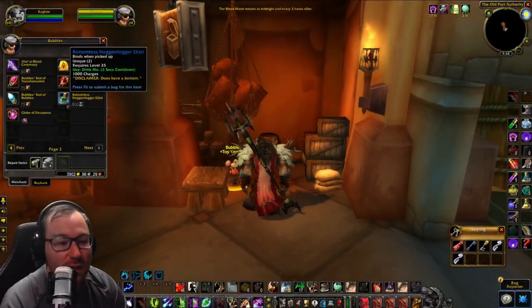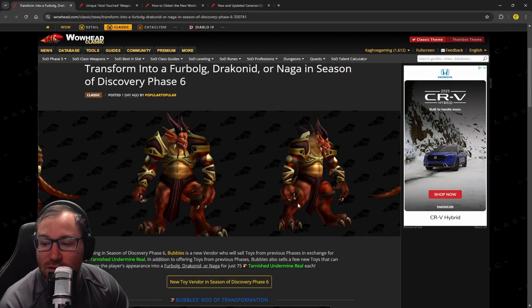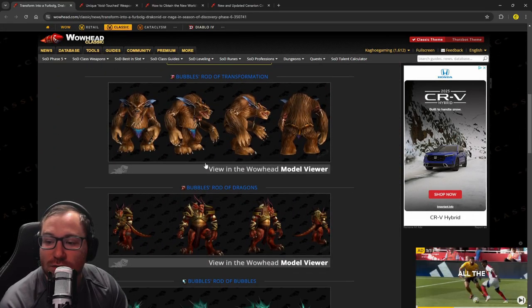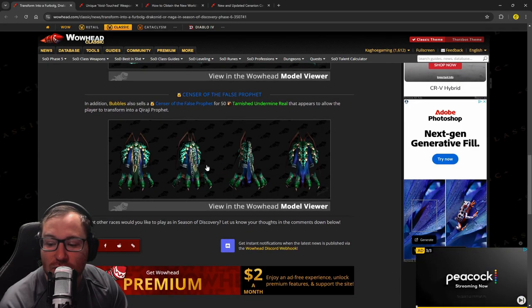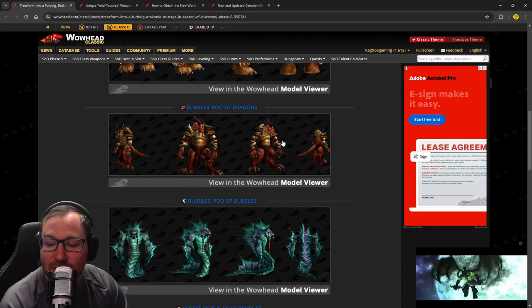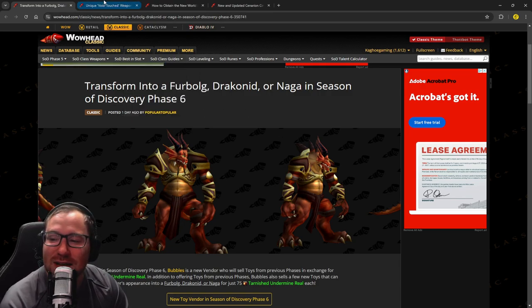That's all the stuff here at Booty Bay in game. Let me switch over to the articles to show you some new things I can't find in game. These are what the transformations look like: a Drachnoid, a Furbolg, the Naga - really cool models. And this is the Karaji Prophet, so that's what the Censer of the False Prophet does. It'll be weird to see people raiding as dragons, Furbolgs, and Nagas, but they've been a lot of fun - especially the goblin transformation during raid.